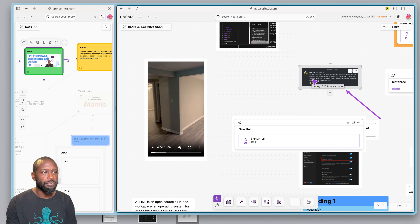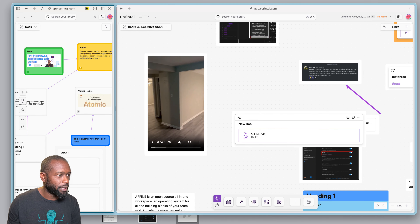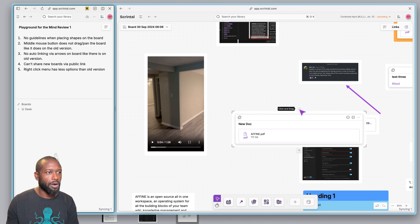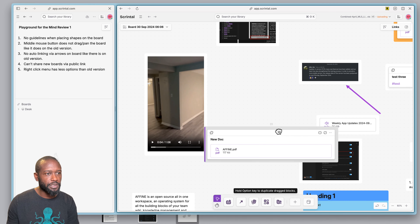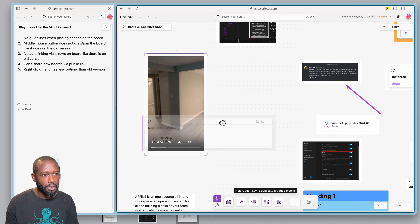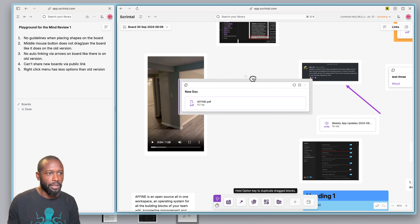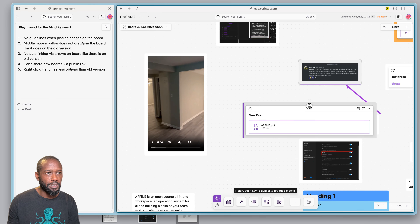There are no guidelines on the new board. On the old version, when you move things around there would be guidelines showing how aligned you are with other objects on the board — and that does not happen here.